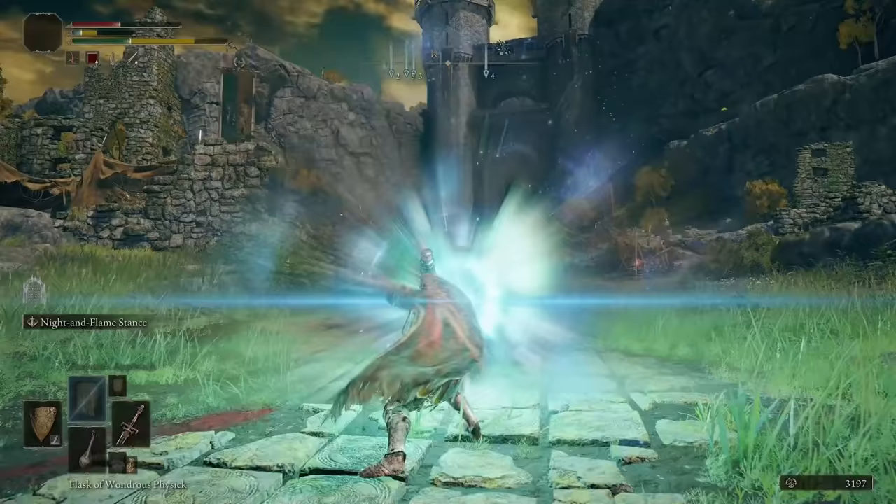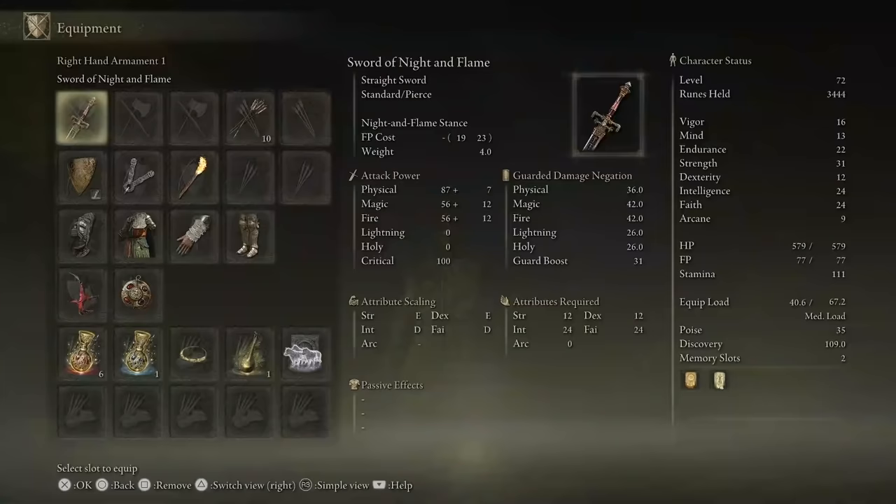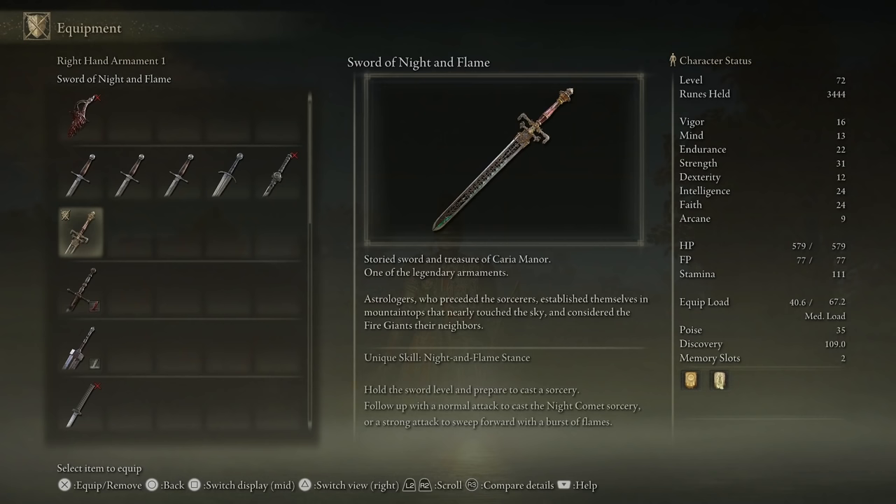It's called the Sword of Night and Flame. It's a straight sword with standard and pierce but its attribute scaling is actually off of intelligence and faith. So you do need intelligence of 24 and faith of 24 to be able to equip it, and if you've been watching my previous videos you know how to level up fast so you can scale your attributes in this way to be able to equip this weapon. Now this is considered one of the legendary armaments in the game and it comes with a unique skill called Night and Flame Stance.